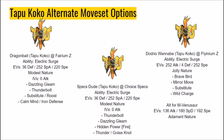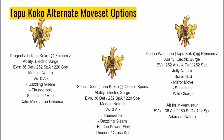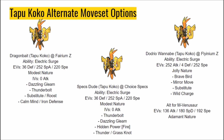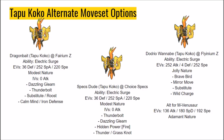Farium-Z Tapu Koko is here to shatter this false image. Outspeeding all of the above except Sceptile, Modest Farium-Z is a guaranteed KO on Altaria, Chomp, Zygarde, Latios, Haxorus, and Mega Sceptile. Running Roost and Iron Defense ensures that you beat Zardex and Dragonite. Substitute helps a multitude of situations, and Calm Mind is a boosting option that empowers more than just your electric moves.